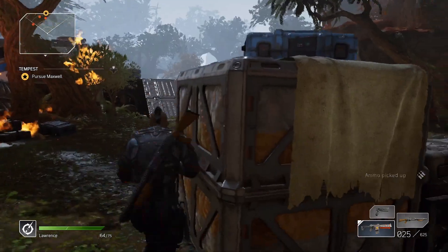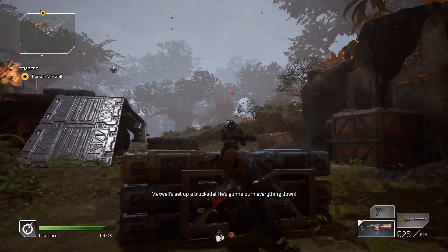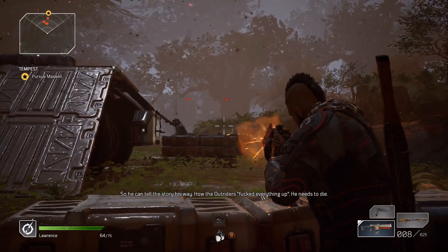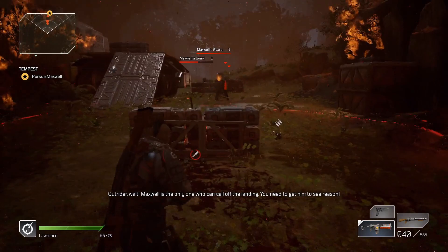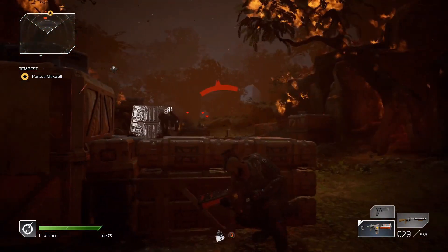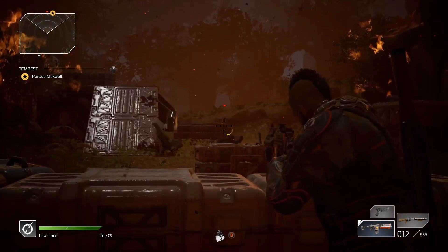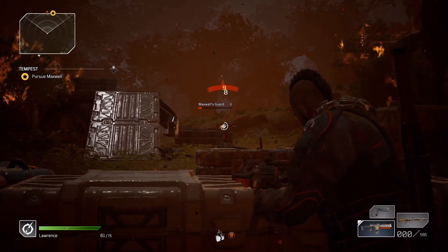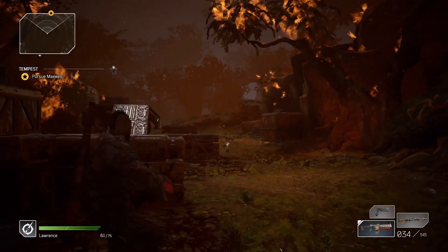We'll just keep moving through, picking up some more ammo, taking cover when we need to. I think I actually got a little bit too close to these guys, so I ended up backing up to a further cover spot because they started tossing grenades at me. If they're too far away, just move up to them and finish them off. I was able to take that guy out from a distance, but just move up if you need to.